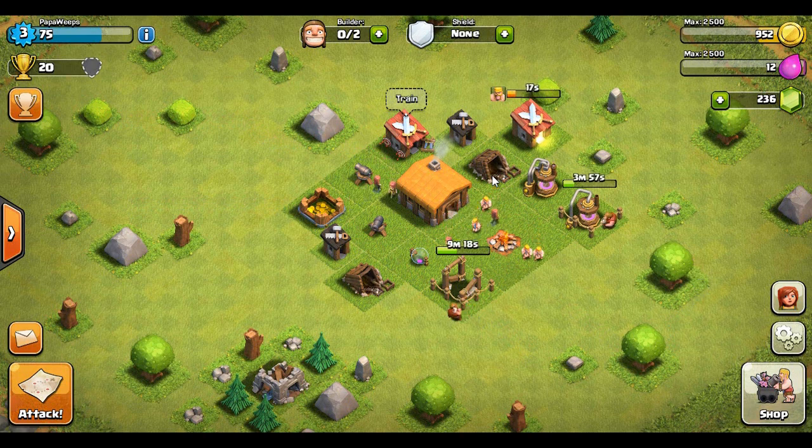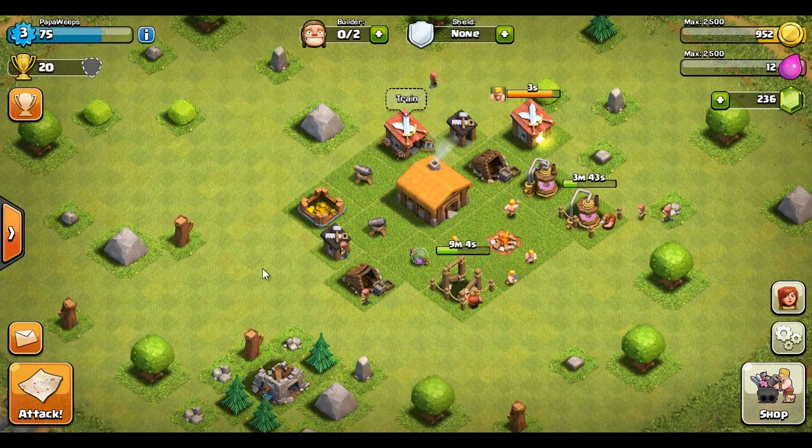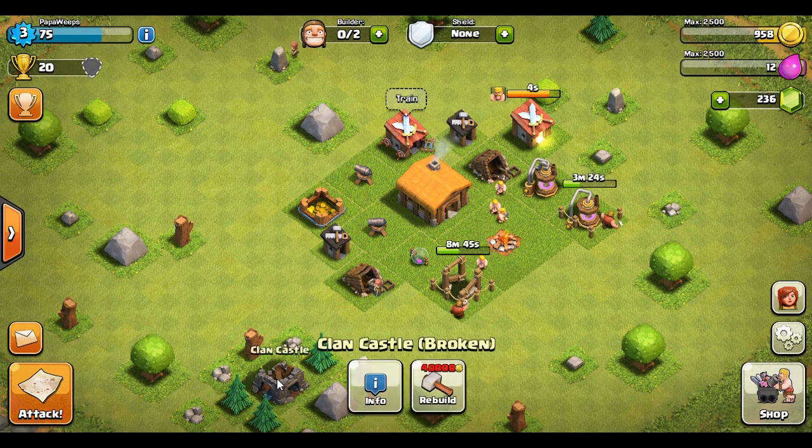These early upgrades are 5 or 10 minutes, jumping up to 15 minutes, half an hour, 45 minutes and so forth. The next few weeks we should be able to bang out up to probably town hall level five relatively quickly. But in this series I'm actually going to upgrade everything before I upgrade the town hall — I did not do that in my other main account.